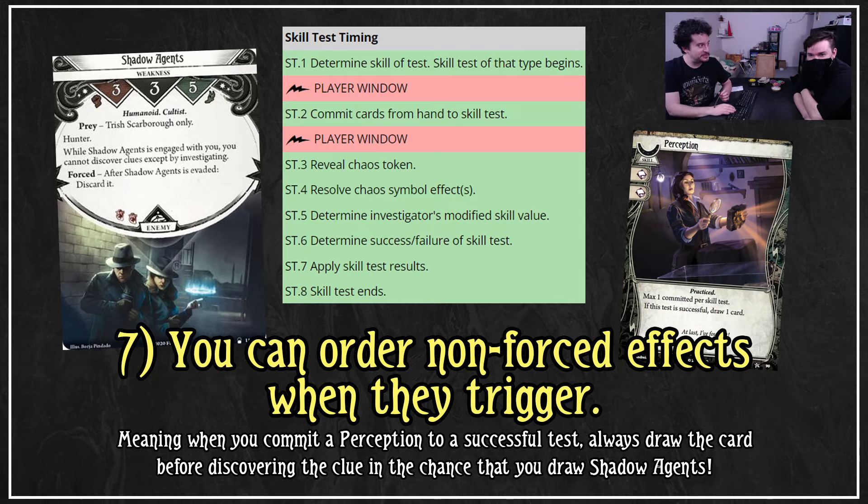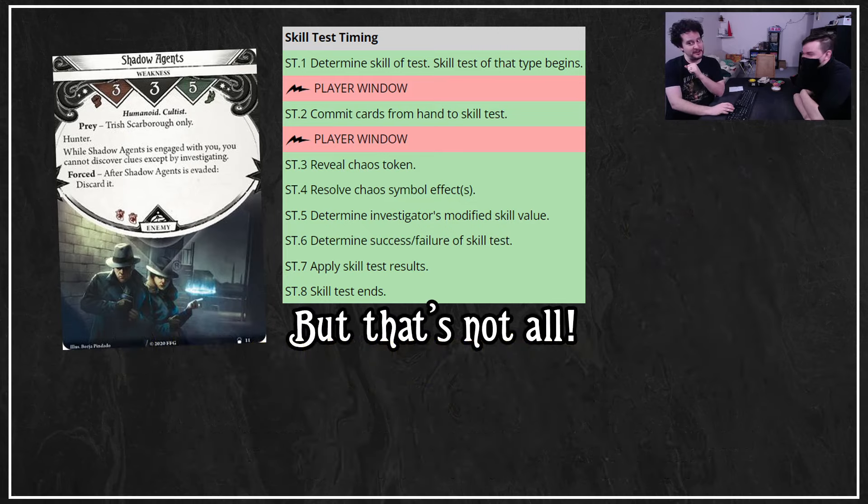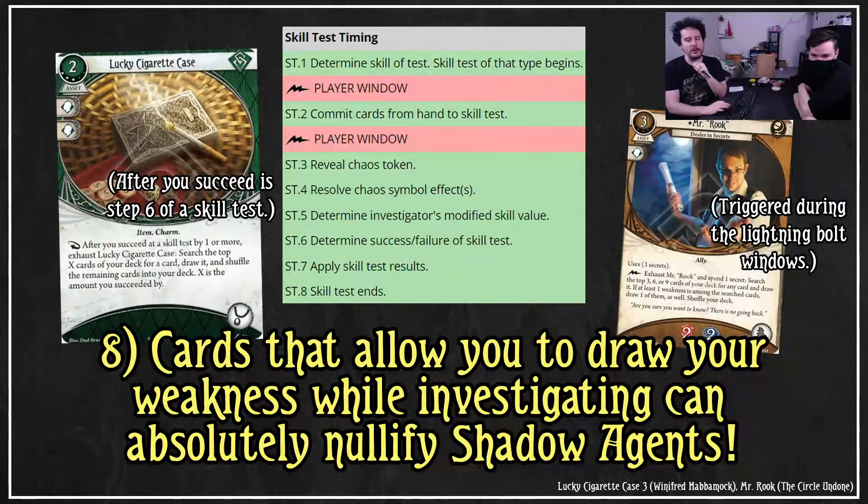Cards that allow you to draw your weakness while investigating can absolutely nullify Shadow Agents. Lucky Cigarette Case: after you succeed a skill test by one or more, exhaust it to search the top X cards of your deck for a card and draw it, shuffling the rest back — where X is the number you succeeded by. This occurs in step six, which is before step seven. So if you look at the cards and find Shadow Agents, you put it into play and get rid of it when you get the clue. This works really well because Trish can use Lockpicks, which adds her intellect and agility together, so you investigate at very high values and succeed by sometimes eight or nine — letting you look at that many cards and basically just get rid of your weakness.